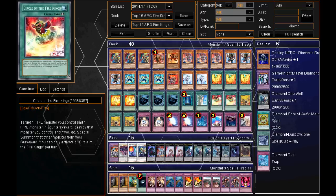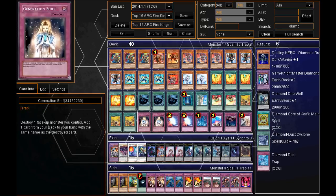And then he's got Triple Tanki — pretty standard as well. And then Double Generation Shift. I quite like this card. I play this in my Firekings deck. Its effect: destroy one face-up monster you control and then add one card from your deck to your hand with the same name as the destroyed card. So you'll probably use it with Barong, maybe Yaksha, or even Garanex — and then you get to activate the destroyed card's effect in the Graveyard.